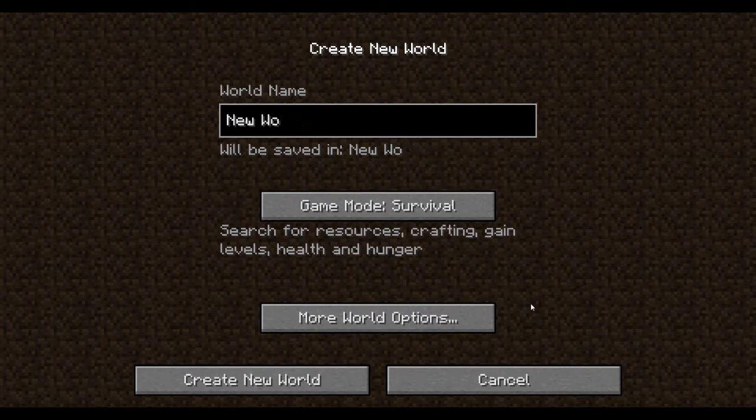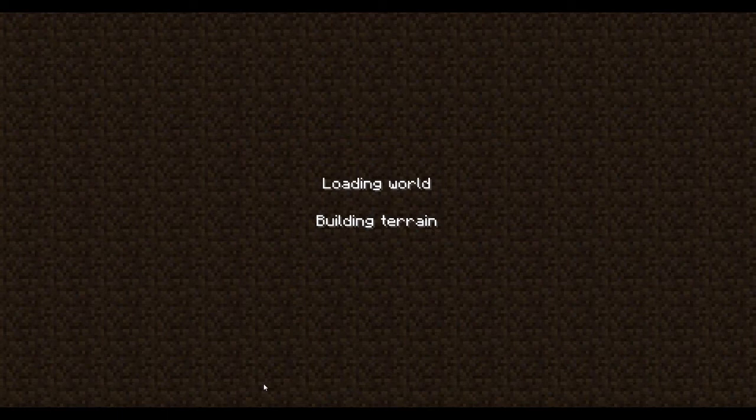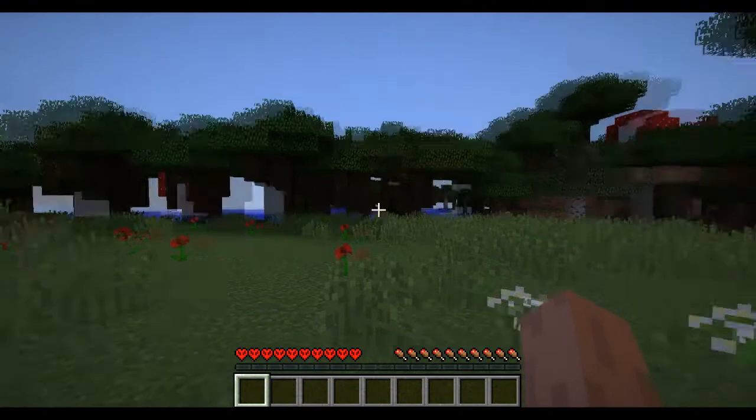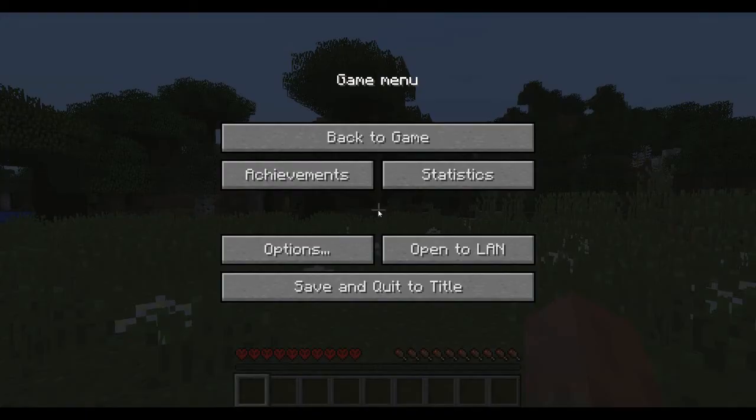We'll call it 'UHC test'. Set the game mode to hardcore, then create the new world. Once your world is created, just hit escape.